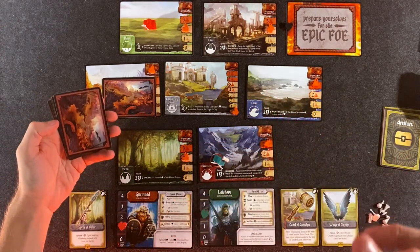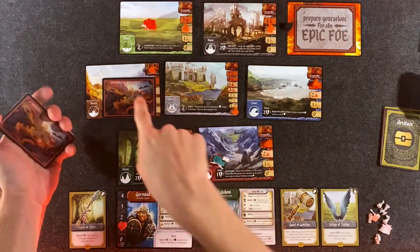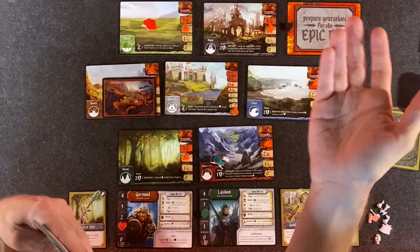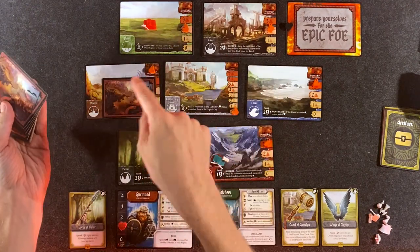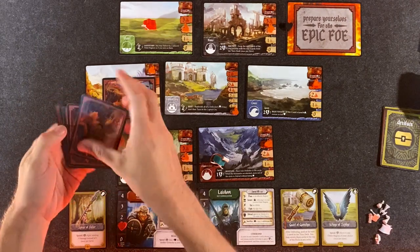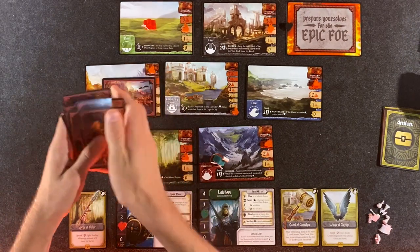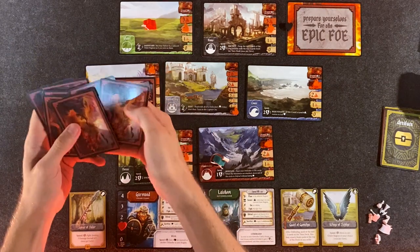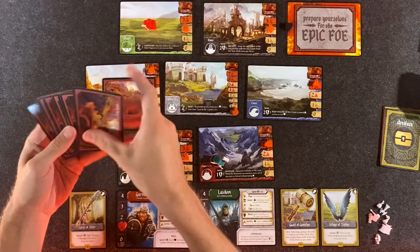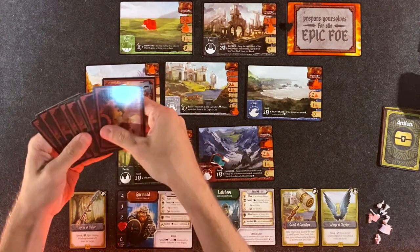Thanks to the wonders of video recording I've been able to go back and see where everything is. I've put everything back to where it was — in my world 20 minutes ago and in your world about 20 seconds ago. We are ready to prepare for the epic foe. Because the manticore destroyed the desert, it now lives there and isn't in our deck anymore — actually kind of a good thing. It's also bad because we can't use the desert special ability. The epic foe's identity has been spoiled for me but I'll try to act surprised when I turn it over — just to bring that authenticity back to the playthrough.